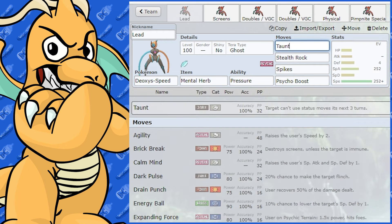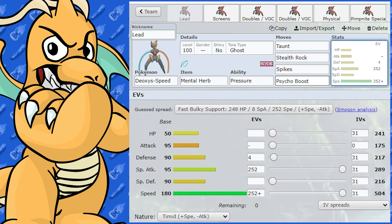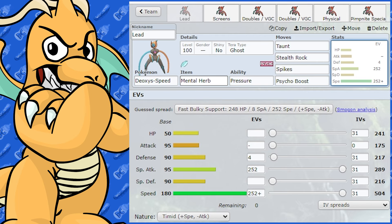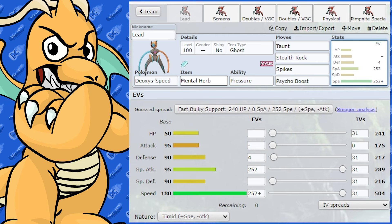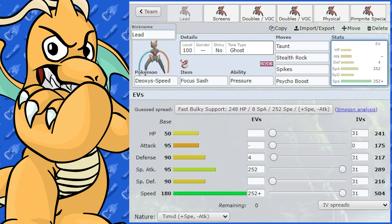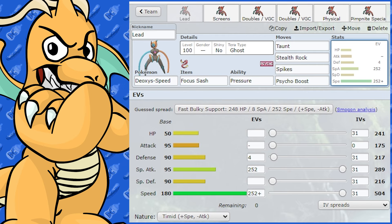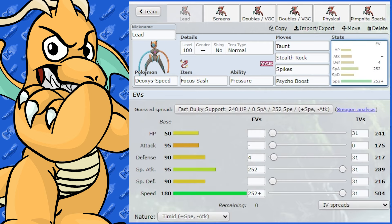For the Entry Hazard set, we've got Taunt — it's a great speedy Taunt user — Stealth Rock, Spikes, and Psycho Boost for at least some damage. I like Mental Herb on there because a lot of the time it's going to get Taunted itself — so Mental Herb cures that immediately, since its role is setting stuff up rather than doing damage. You could opt for Focus Sash, but unlike Deoxys Attack, it's not going to die super easily though it's not exactly bulky either. For Tera type, I like Ghost to get around Extreme Speed from Arceus and similar threats. You could also run Normal to get around Ghost moves, allowing you to get another Spikes or Stealth Rock up.